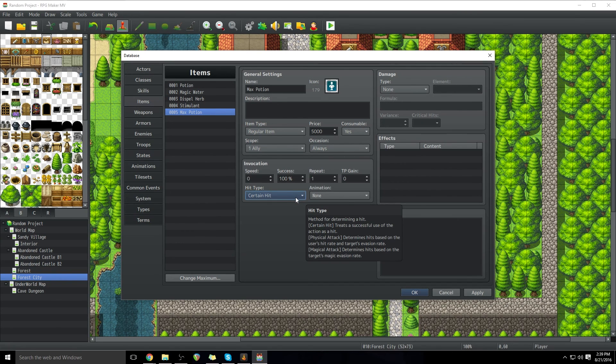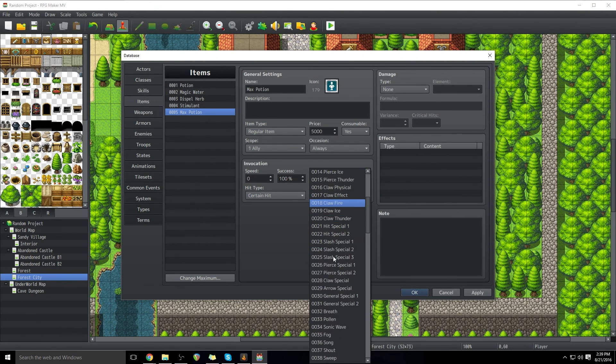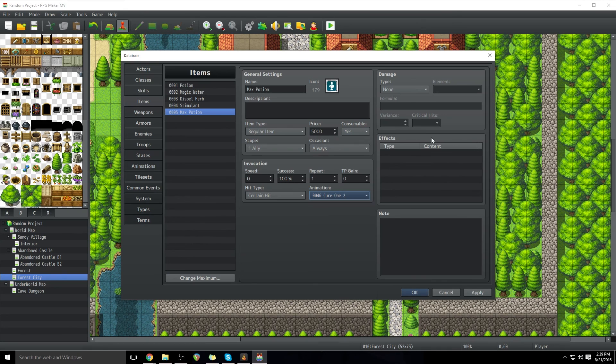You can mouse over and read the description here if you want to know more. For things like potions, Certain Hit is pretty much the way to go. For animation, we're going to go with Cure 1-2. If this is going to be an item that deals damage, you can set a damage type — HP Damage, HP Recover, things of that nature. You can also have it do HP Recover to take into account certain stats, rather than always healing a fixed percentage, or do the same with MP.